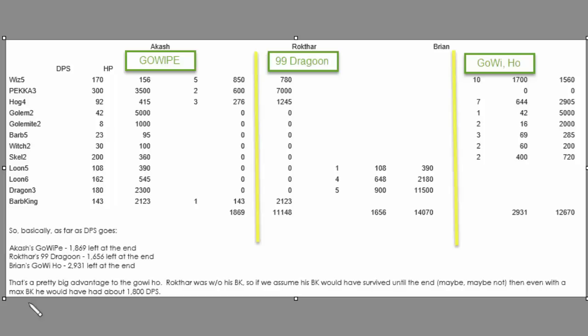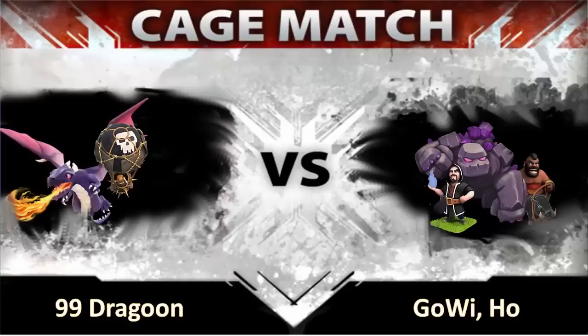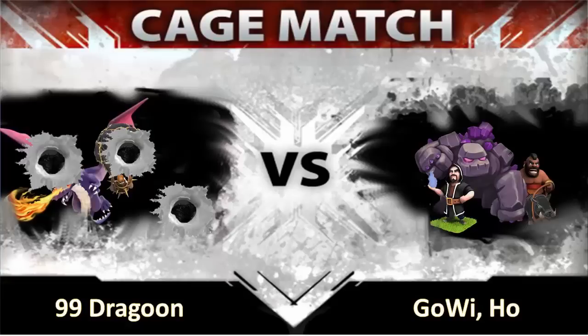Also, you can see that Rokhtar did not have his Barbarian King. So it was clearly a much better attack than you would think. But in the end, look at the numbers right here. The Go-Wee-Ho had 2,900 HP left from the units on the field. Rokhtar had around 1,650. If you add in the King, it might be around 1,800. And the Go-Wipe was at around 1,850. So clearly there's a difference between the Go-Wipe and the Dragoon — jumping up to the Go-Wee-Ho. The efficiency of the last one is far better. All right, that wraps up this cage match. If you liked what you saw, give me a five hanging off a tree — out in the comments on YouTube. Otherwise, good luck in your clan wars. I'll talk to you soon.